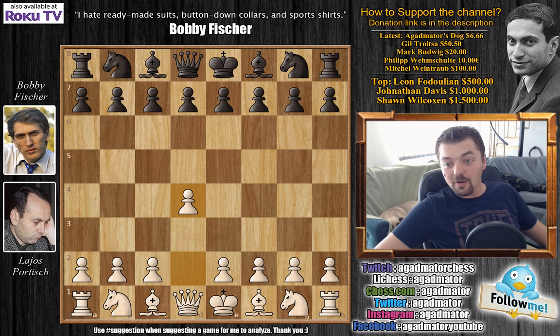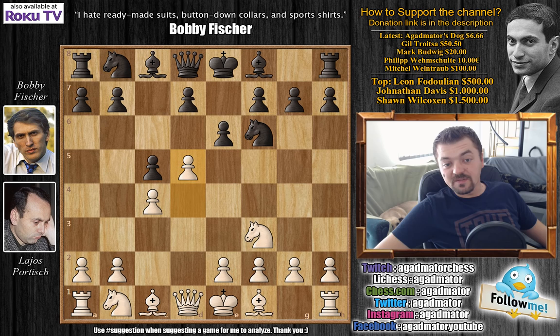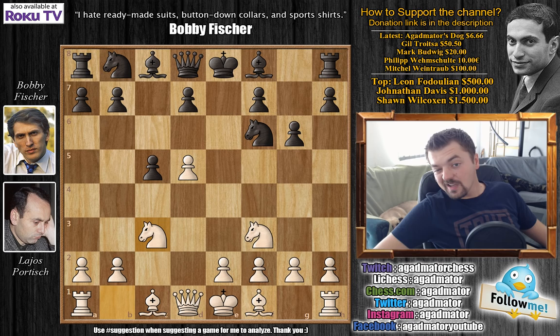We have d4, knight to f6, c4, e6, knight to f3 — the anti-Nimzo — and c5, transposing into the Benoni. We have d5, pawn captures on d5, c captures on d5, and g6. Knight to c3, bishop to g7 — this is all pretty standard.